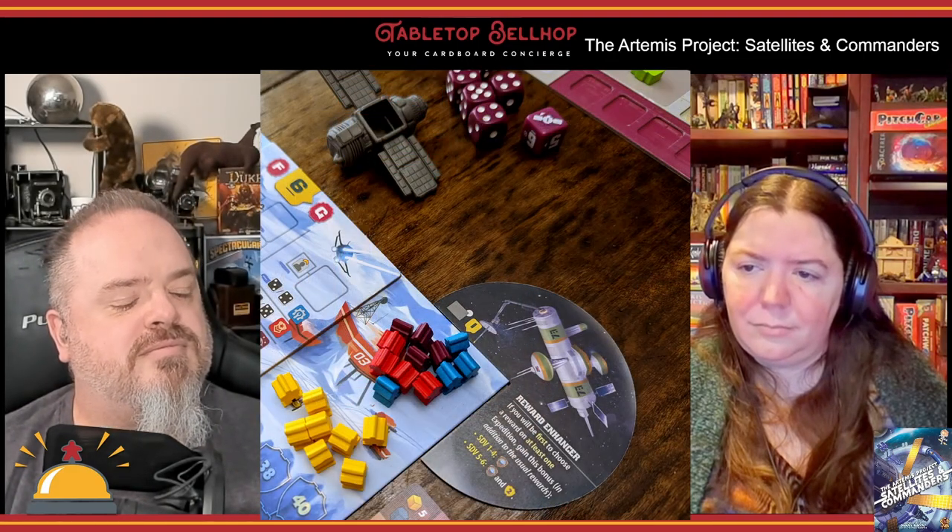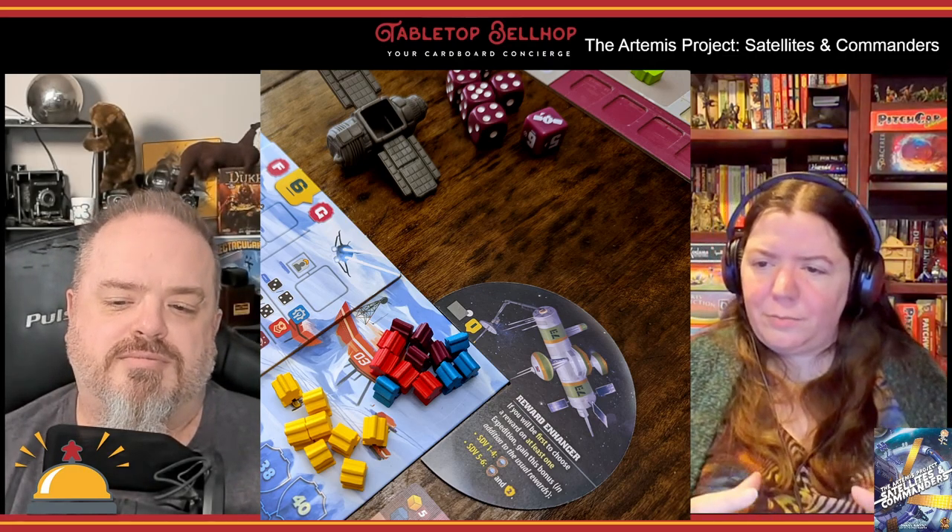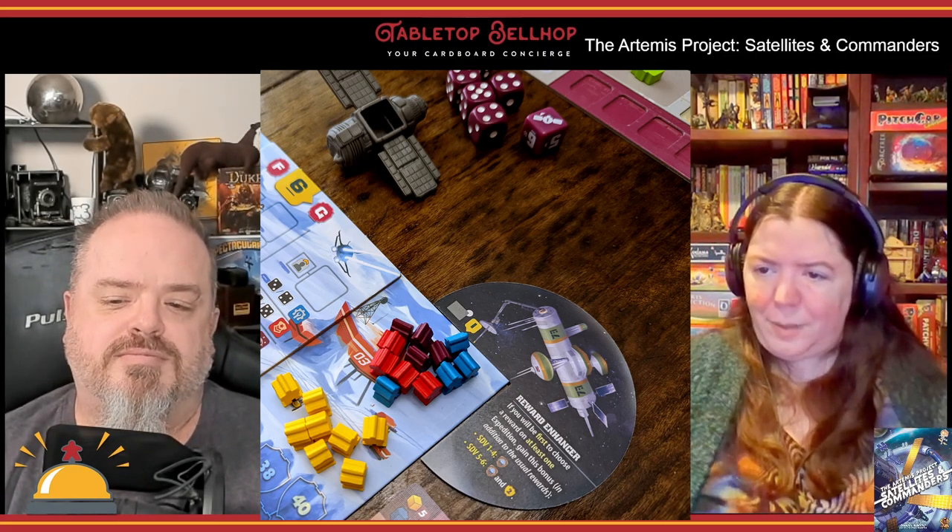At first I thought those satellites were a bit over the top and ridiculous, but once I picked one up and slotted a die in the satellite, I was sold — it just feels good. The other component quality is also great. The new chariot tiles are nice; they go in the corners of the board. There are new buildings, expedition and event cards, custom dice. The iconography on these new components is excellent, though I do wish the text on the chariot tiles was bigger.